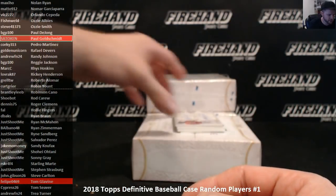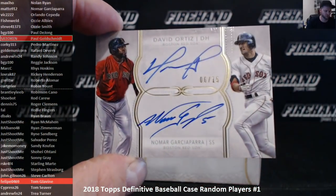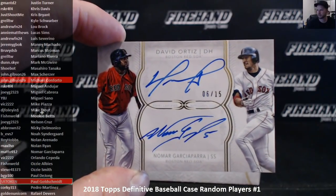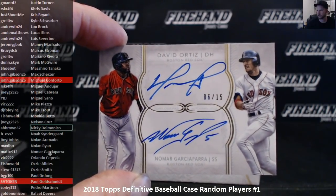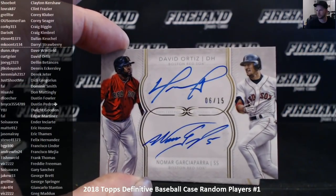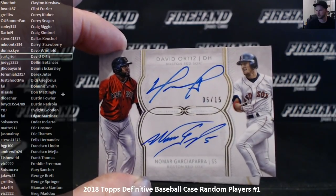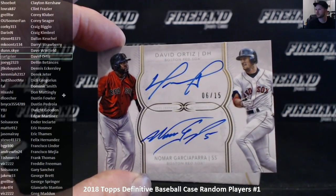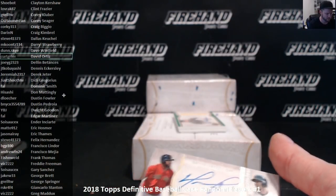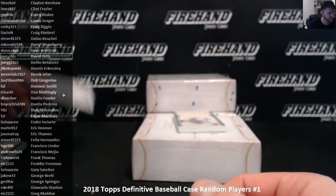Second time seeing this card tonight — we're going to have a random dual autograph: David Ortiz and Nomar Garciaparra, 6 out of 15. Nomar is Matt0912, and David Ortiz is Kurt Greer. Not necessarily a random dual — we've got two guys splitting that card. Let's see what they want to do.